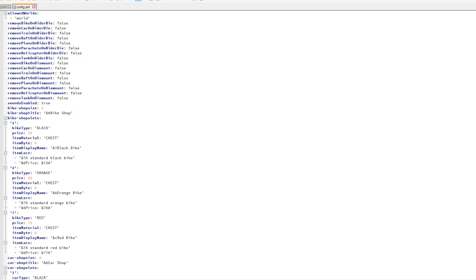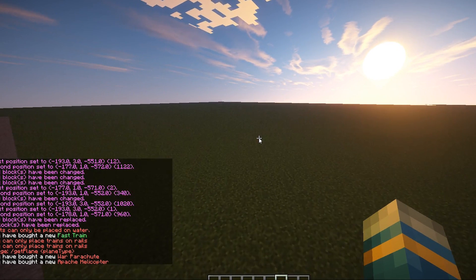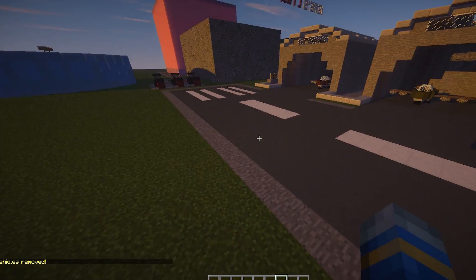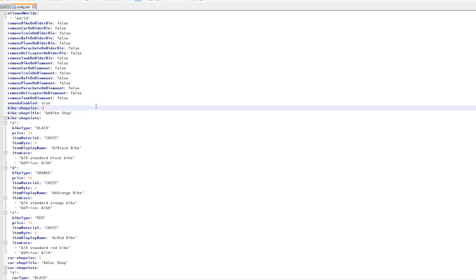At the top, you can allow vehicles in certain worlds only - you could have a vehicle world. You can change the shop size for each vehicle. You can disable sounds, remove the car on dismount, or remove the vehicle when a player dies - these are very awesome options so your world doesn't get littered with vehicles. There is also a very useful command: the force session vehicle clear command followed by a radius, which will remove all vehicles within a certain radius.